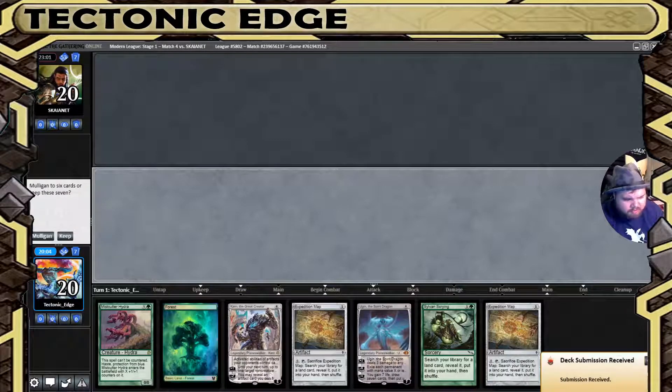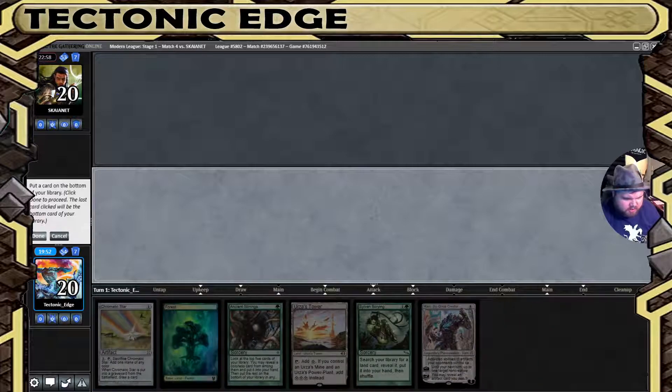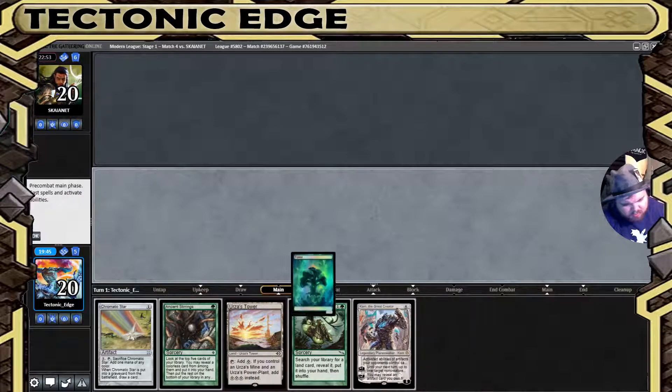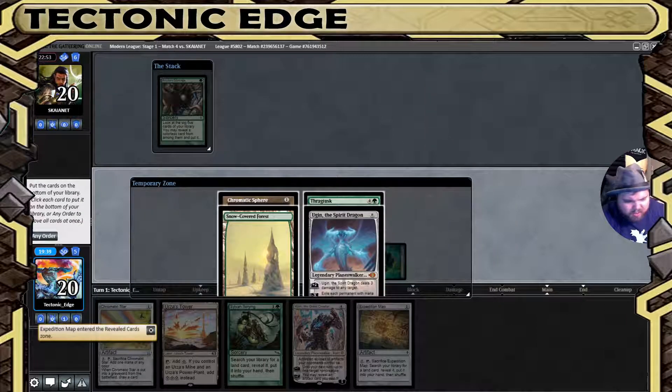I'm going to play first and hopefully find Tron — it has decent possibility. It's turn four but I am on the play and they have hand disruption so I don't want to go too low. We'll go for the early Ancient Stirrings — not finding a Tron land, we'll grab an Expedition Map.